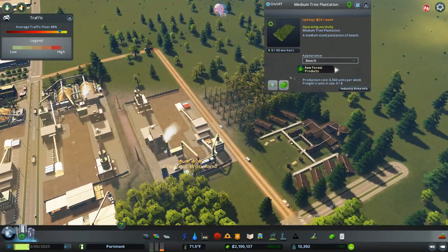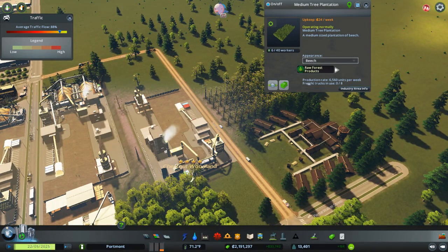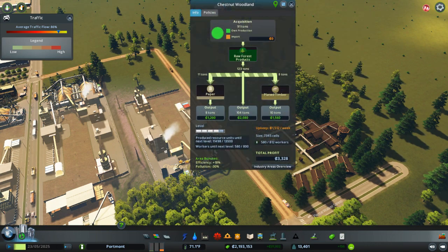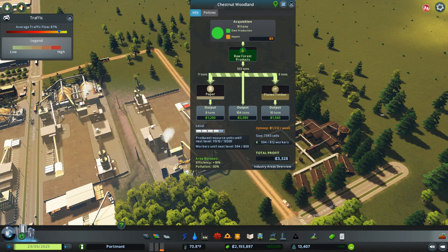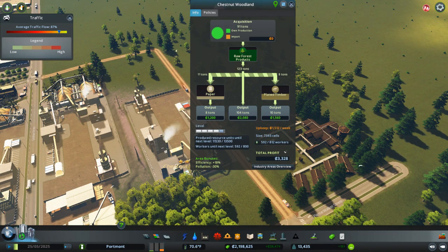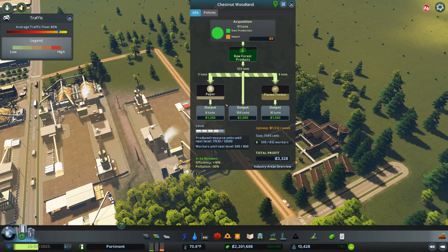You can see it is making beachwood, also known as raw forest products — that's really the main name for it. Click the industry info right here and you can see I am currently making 91 tons of raw forest products every week. This can get split into paper via paper mills, or plain timber via saw mills, or I can sell it directly. You can see the revenues from each of the streams, and my overall profit is $3,300 just from this little bit of wood industry.